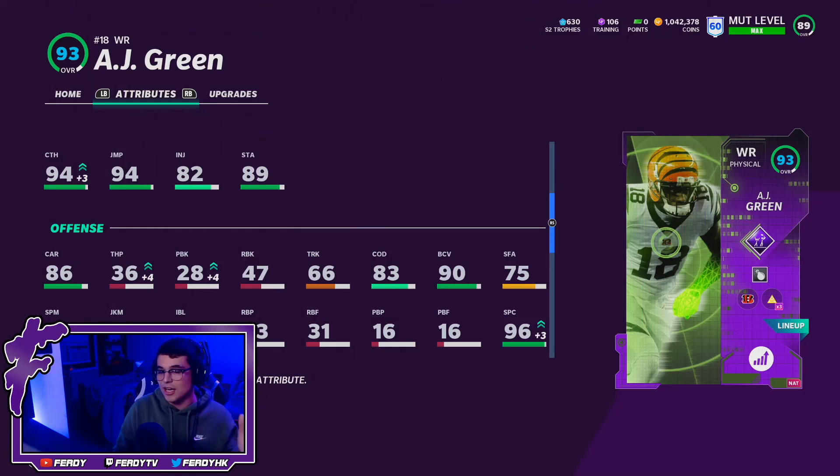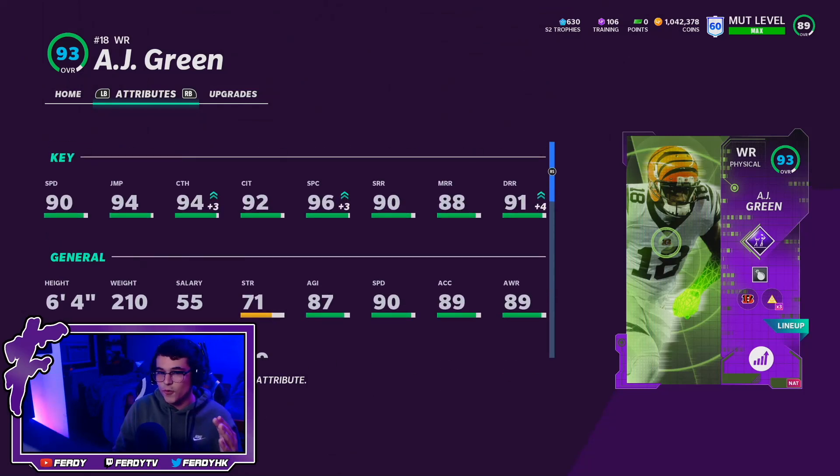After the catch he has an 83 COD and 88 juke moves — actually not terrible for a juke move. He's a 6'4" physical receiver archetype, great for jump balls and crazy catches. If you watched the Vincent Jackson gameplay, you know what I'm talking about. This AJ Green card is basically a better version of that Vincent Jackson card.